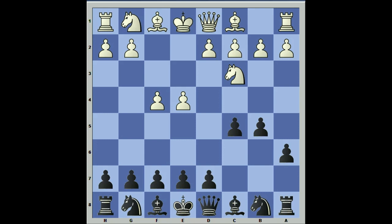If g3 is played, of course we're back in our analysis of the closed Sicilian. So we'll say knight f3, and we'll look at a couple of the side variations here.